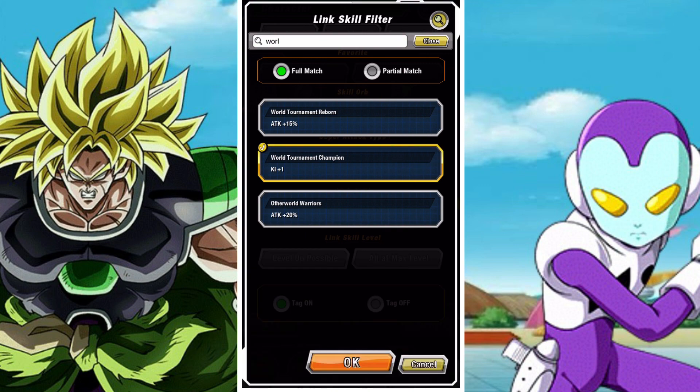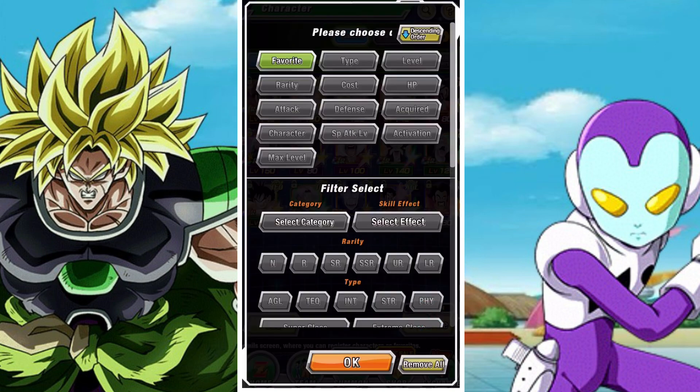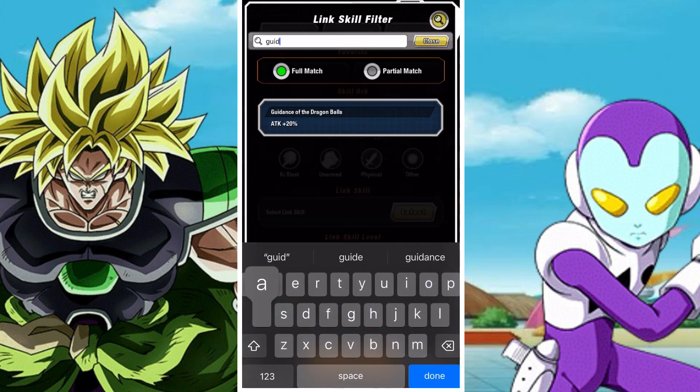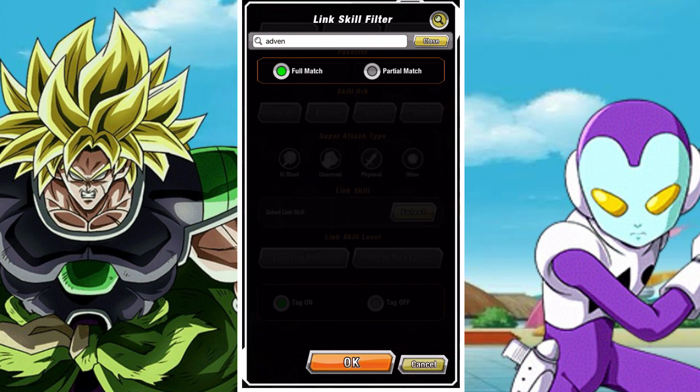You've got him that can give Brainiacs, you've got the LR Bulma that can give it, and you've got the LR Master Roshi that can give Brainiacs as well. So there is quite a fair chunk of units that can give Brainiacs on Earthbred Fighters, weirdly enough.